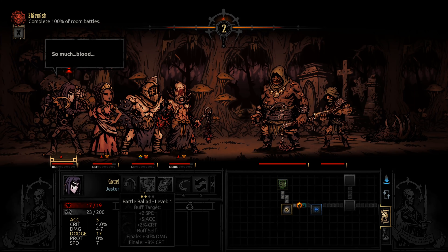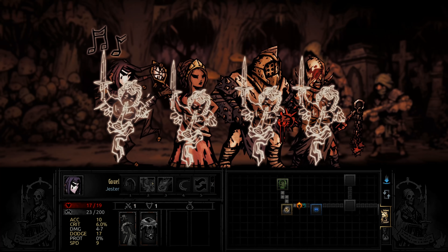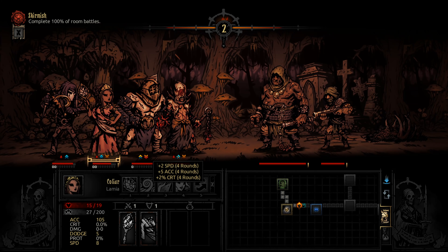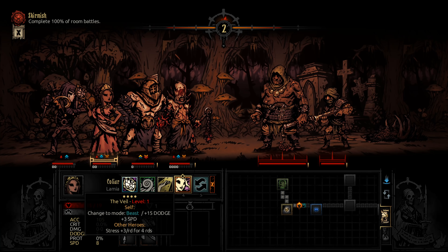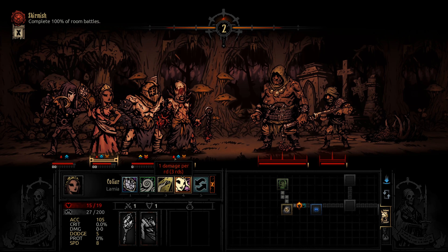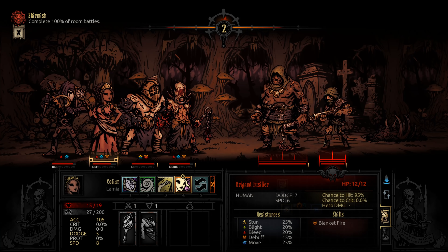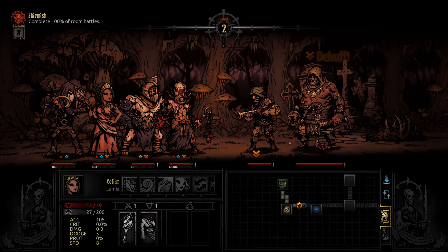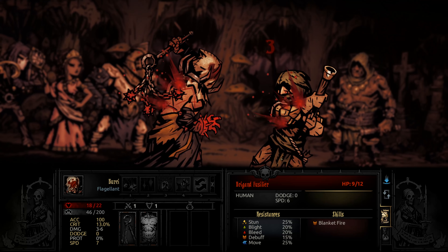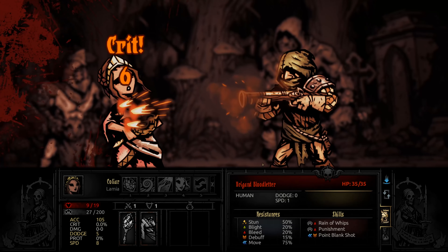We could pull the fusilier towards us as well. We can also buff ourselves or reduce stress — let's buff ourselves first. That's more speed, more accuracy, and more crits for everyone. She can also remove blight and bleed, so this isn't really a problem. Let's pull the fusilier — killing him would be nice. And he resisted the bleed, but that's not going to help you, buddy.